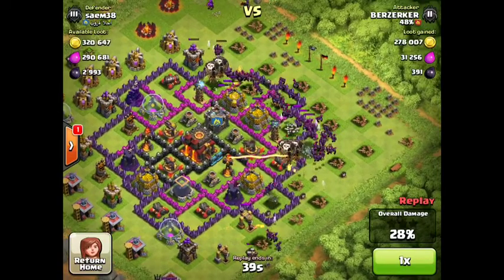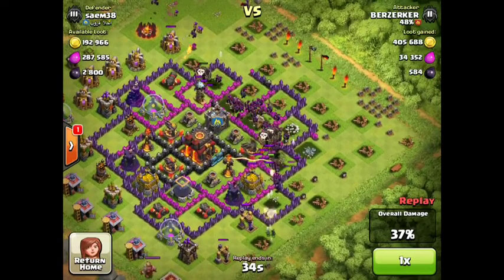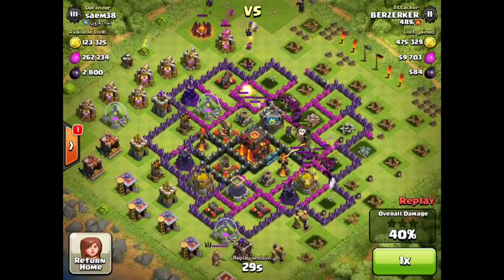They're floating in. The storages are only behind about a layer of wall — pretty easy to get. We've got a single inferno, making it even easier.